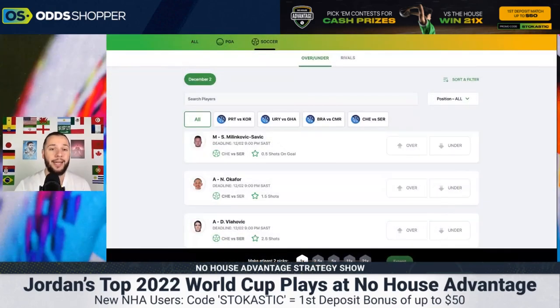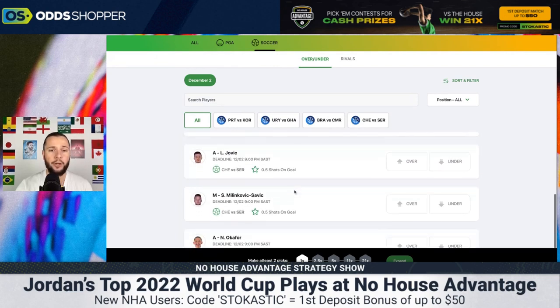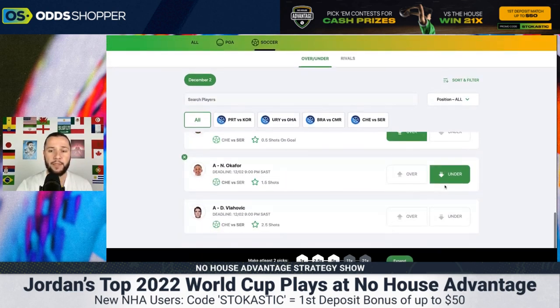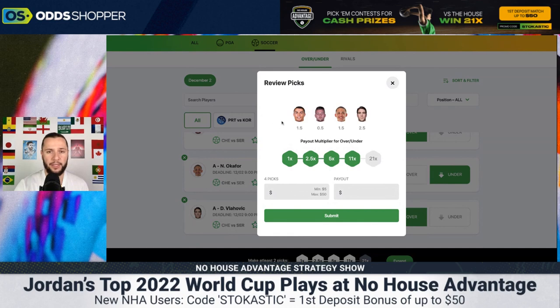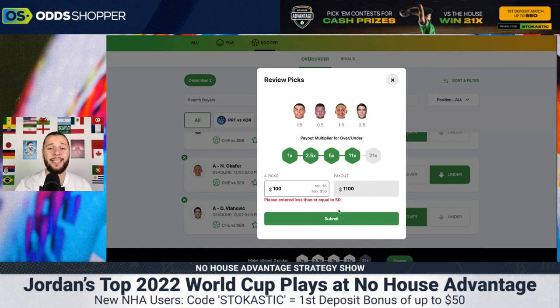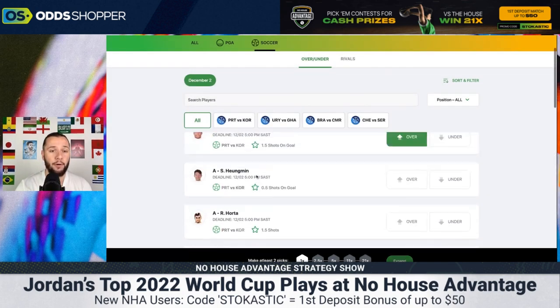Now, without further ado, let's jump straight into the No House Advantage app. Let me quickly show you how it works. As you can see, if we pick a couple of players — over, under, over — depending on their shots, you can see that the multiplier goes all the way up to 11x. With four players selected and $100 in, the payout is $1,100. The more players you pick, the higher your odds are going to be and the more difficult it is to hit, but you will get paid out more. Let me clear all of this so we can jump into my picks for today.